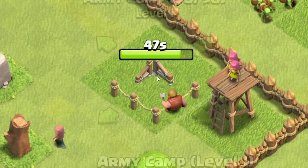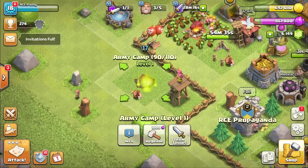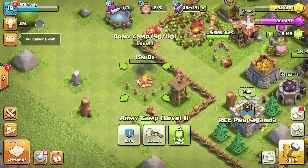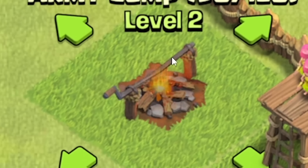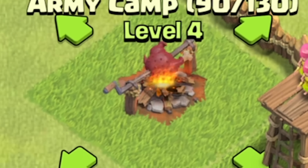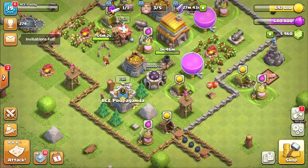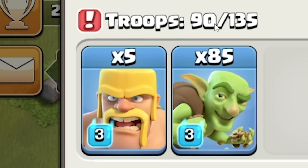Our army camp is pretty much done — I'll spend a gem to finish it, and then we're going to upgrade it a load of times. So look, we've added the spit roast, then the carrot, then the turkey, and then a hog to it! Now our army size can be 135 rather than 90.